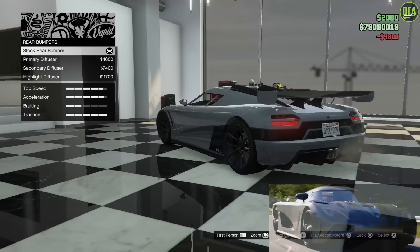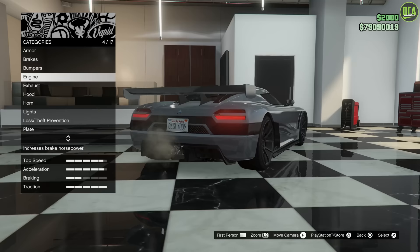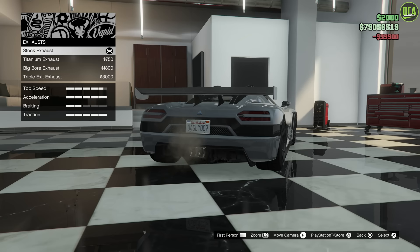For rear bumper, the gray car and the white car actually use the highlight rear diffuser trim — I did make a mistake on that. The red one is the one that uses the full carbon diffuser, which is going to be the stock option. Keep that in mind. Engine will be maxed out. For exhaust, for all of them you're going to do the big bore — that'll be the closest.